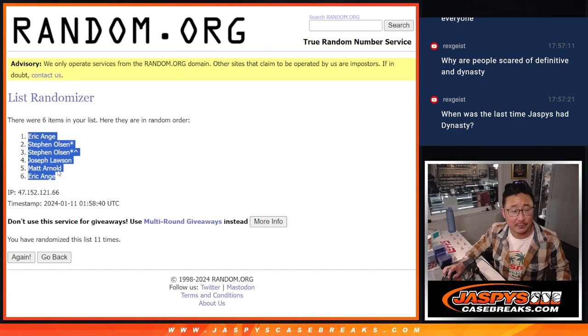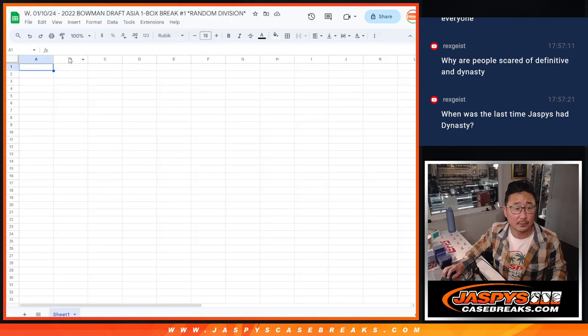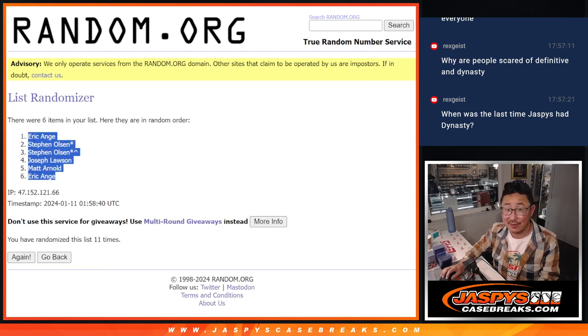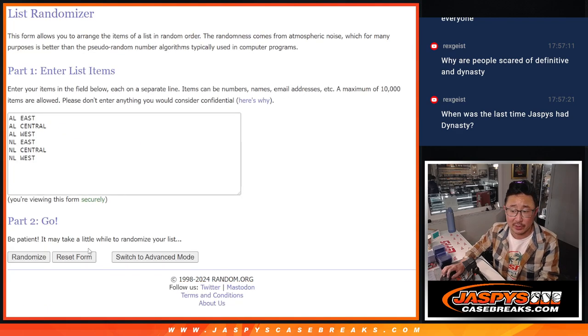EA down to EA. Five and a six — eleven times for the divisions.